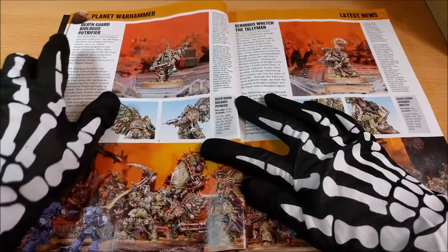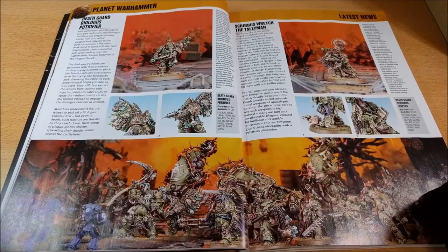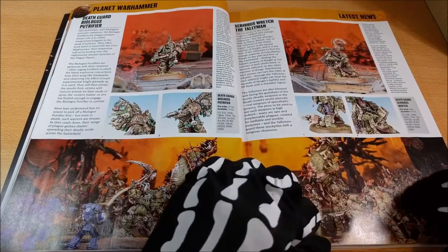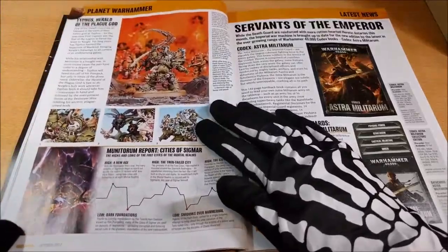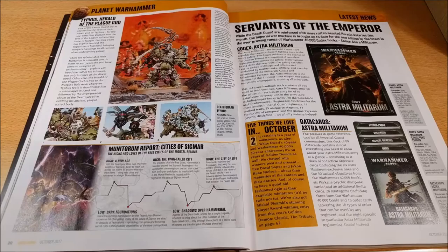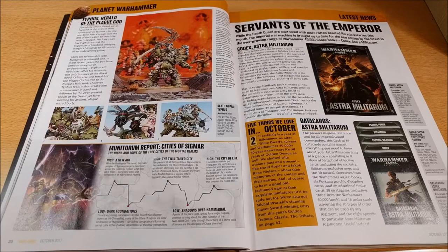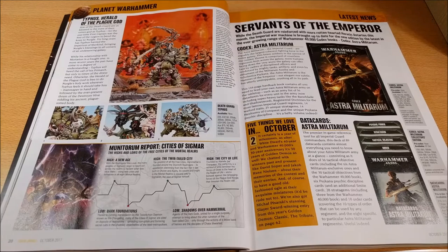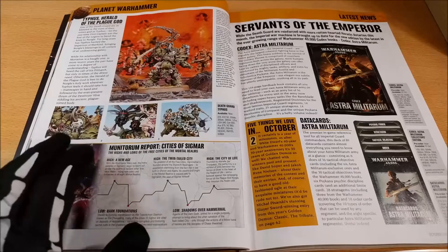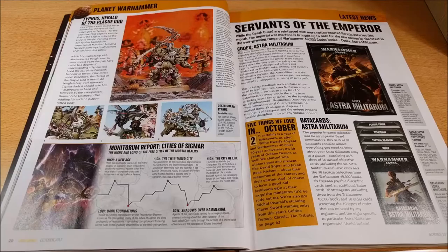Here you can see also the Tallyman and the Biologus Putrifier, new characters you can find in the codex itself. And here you can see Typhus. This model is really quite good, and even if it's much more dynamic than the previous one, I don't find it as characterful as the old one. I still prefer the previous one even though this one has a lot of interesting details. It's a good model but I prefer the older one — that's just my taste.